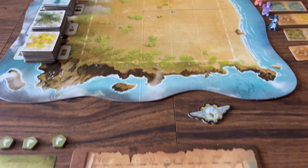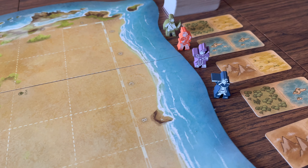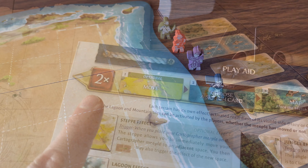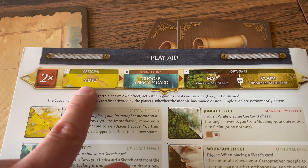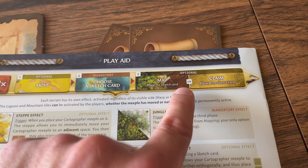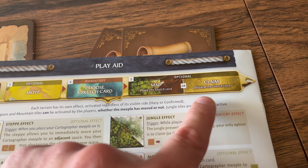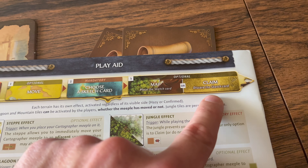Players will start on the shore and need to perform actions to explore the island. Your turn is divided into two half days: you move, then choose a sketch card, then choose to map or claim. Then again — move, draw a sketch card, and then map or claim.